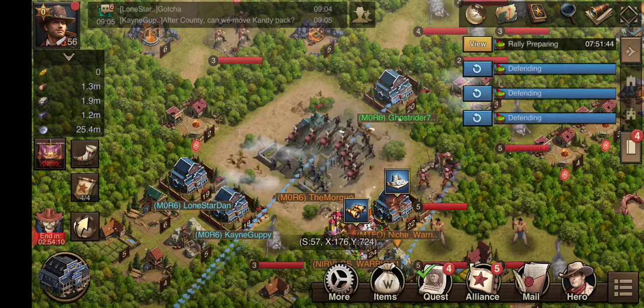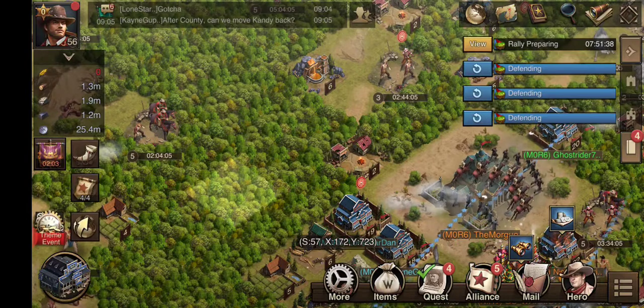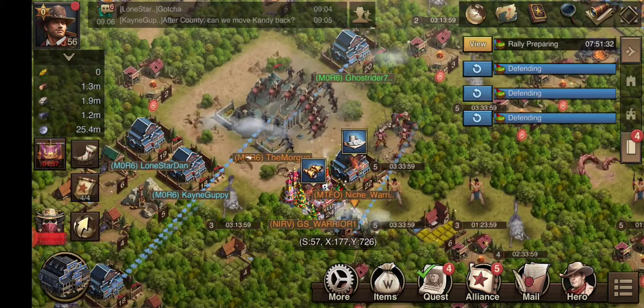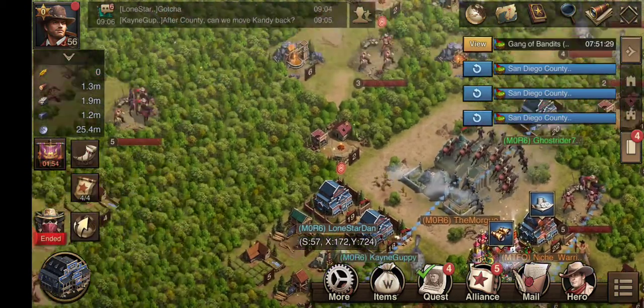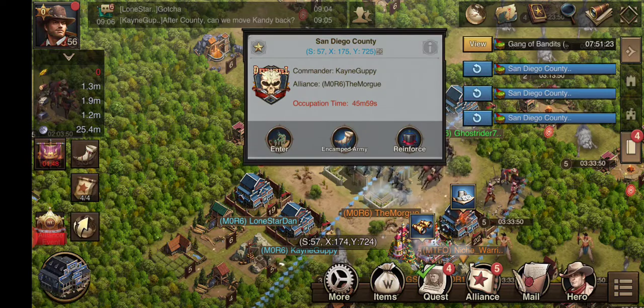If you get rallied, use Crick. If they were to port in right here into these spots and try to rally us, we'd be able to see which troops they're sending to rally us and dismiss accordingly using Crick.